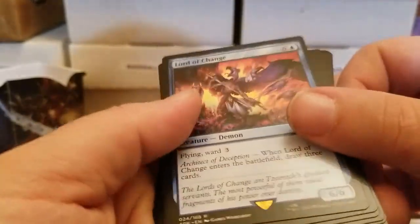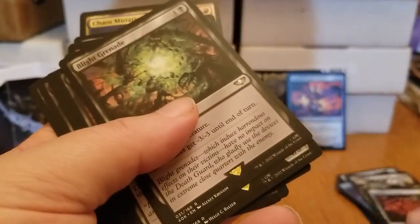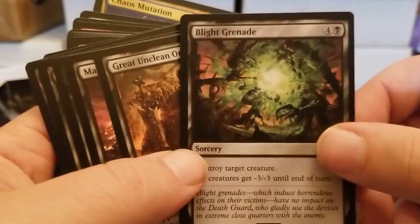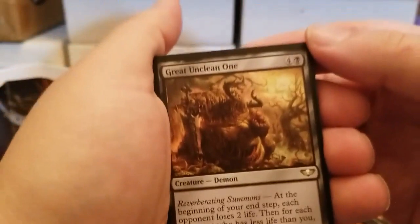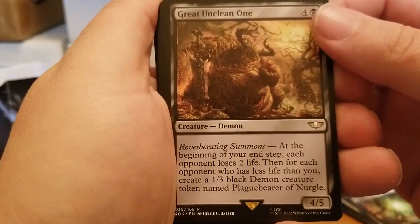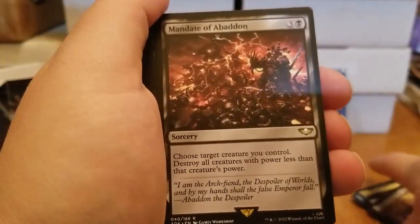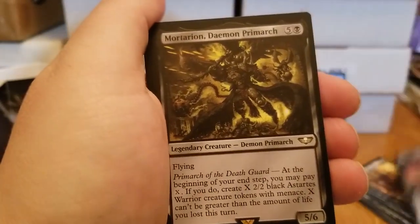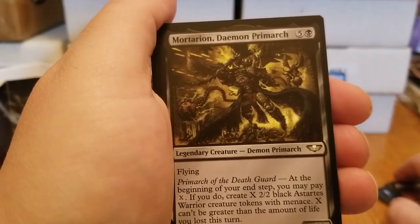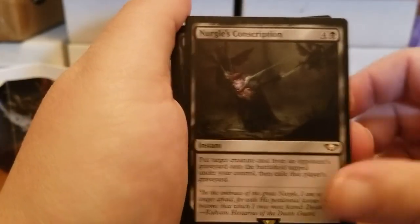Lord of Change — think that might be a rare? Yes, it is. Blight Grenade — that sounds terrifying. The Great Unclean One — wow, that's Lovecraftian if I've ever seen anything. Mandate of Abaddon — that's one of the guys up there. Mortarion, Demon Primarch — good lord, look at these. These are stunningly beautiful. Nurgle's Conscription — conscription plus Nurgle.